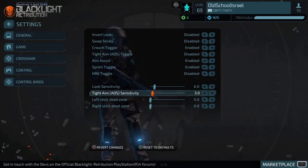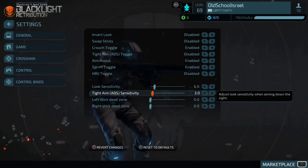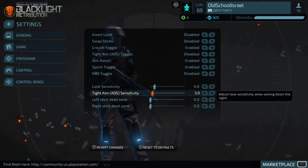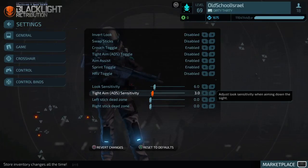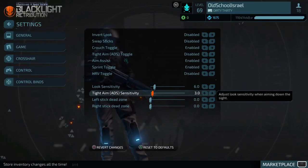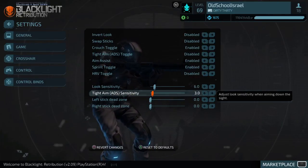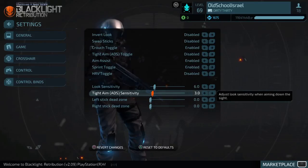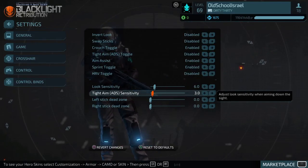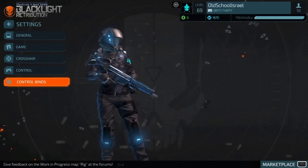I wish the sensitivities were a little more balanced, because I feel like I should have better aim going against someone at 11 or 12 sensitivity. I still lose gunfights even when my aim feels on point, because the other person is able to kill me first. I'm a little skeptical about how the sensitivity mechanics work.